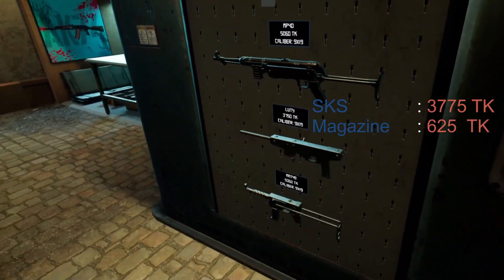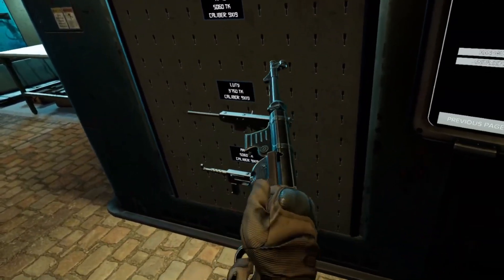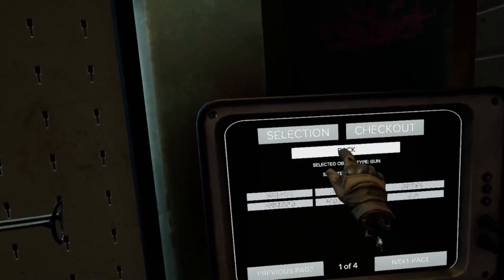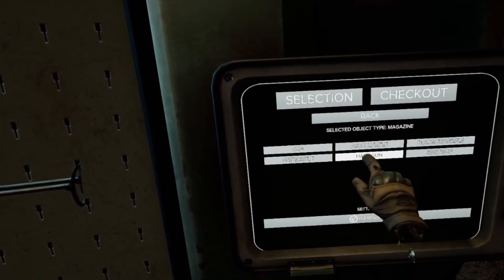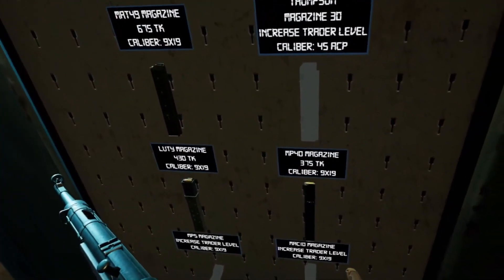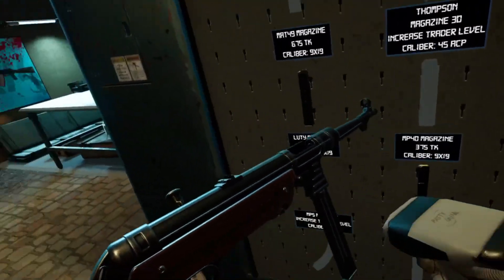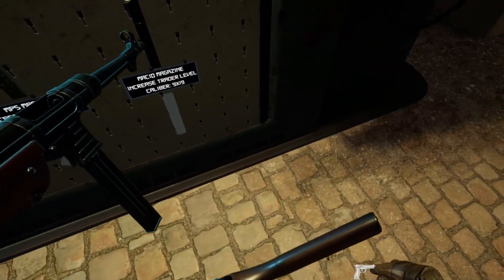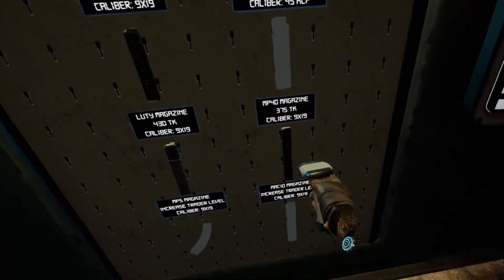SMG — the MP40 is gonna be the best one. There's only one more after that. Pull the latch back. Go back on the menu. Go back. Magazine, SMG. And there was another step — you're gonna want to scan them. Scan the magazine separately too. Scan the MP40 magazine separate.